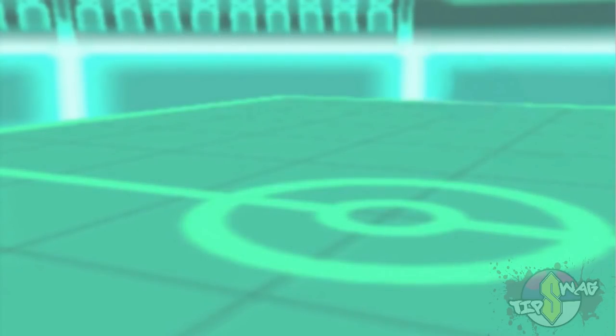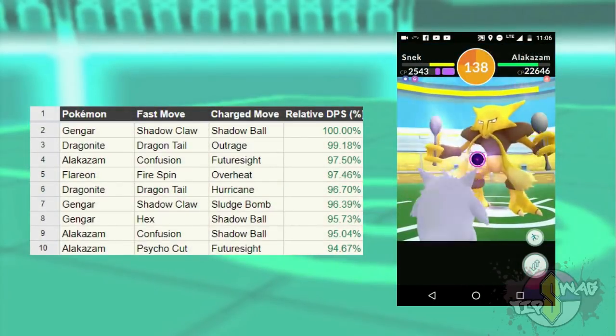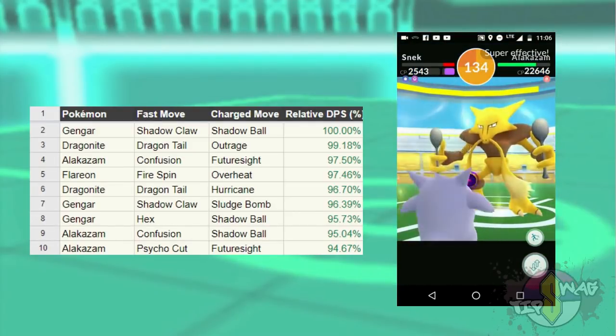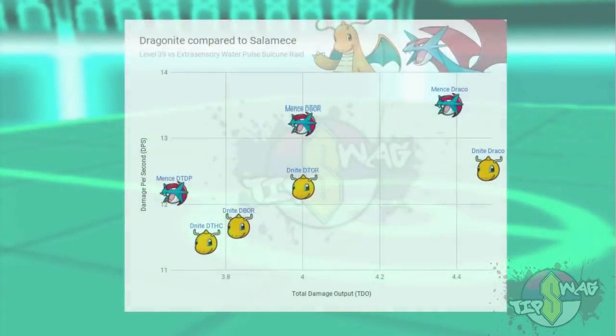So far these graphs have only shown the differences in Dragonite and Salamence's DPS, but not their total damage output. For example, Gengar has some of the highest DPS in the game, but you don't see it used as a generalist in raids because it doesn't survive long. With this in mind, I decided to compare Dragonite and Salamence's DPS and TDO using a Suicune raid as the canvas. Looking at the graph, it's interesting to see how small of an impact Dragonite's higher defenses have on its performance — with Outrage and Draco Meteor they're basically identical.